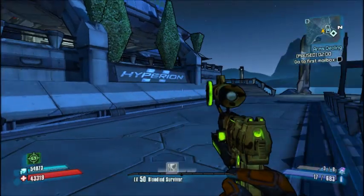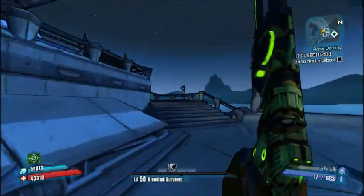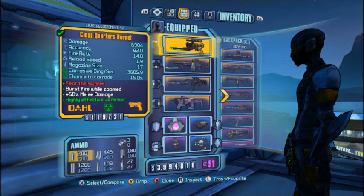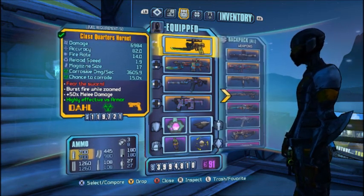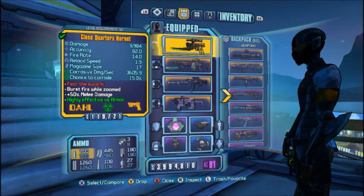Hey there guys, it's Lord Wellington and I have a new rare orange legendary weapon. It's called the close quarters hornet — extremely effective against armour, it's got a very good chance to corrode, and it has a plus 50% melee damage which is good for close quarters.